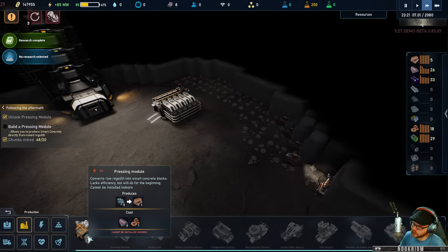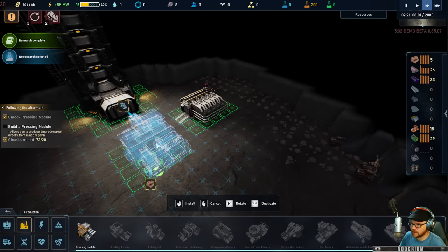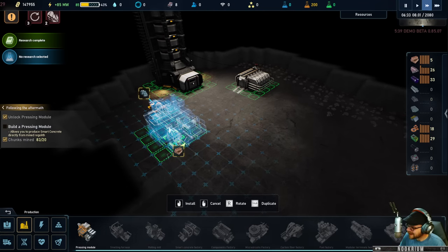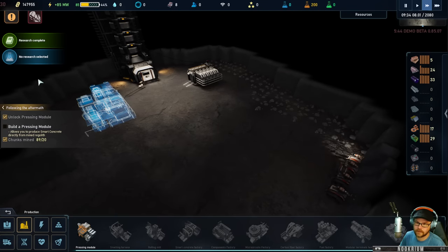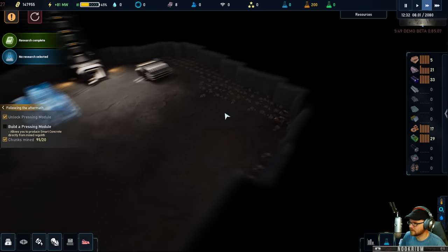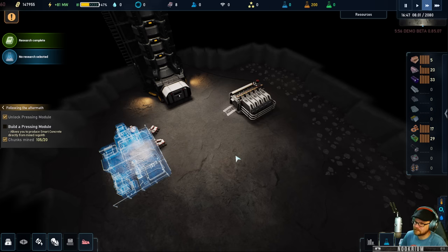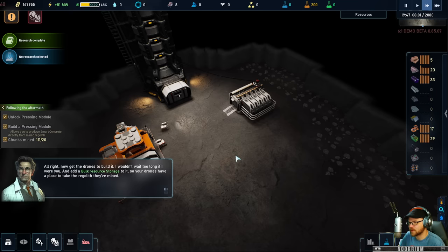We want a pressing module — does it have to go downstairs? This is going to make some blocks. It takes these bits and turns them into what we want. We'll just toss this guy over here. They're mining away, and these little workers should come over here, build this thing, and then we'll start making some smart concrete. That's the good stuff — it comes in and helps you with your math problems.